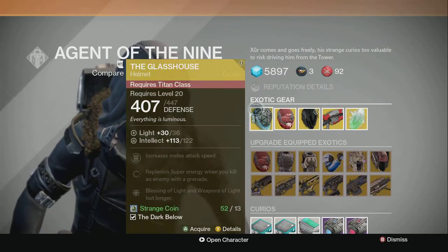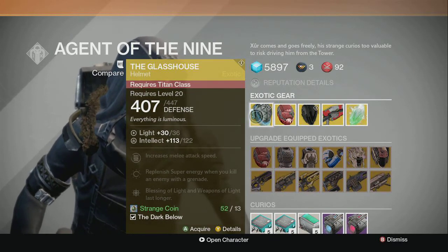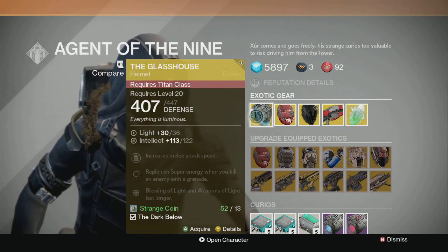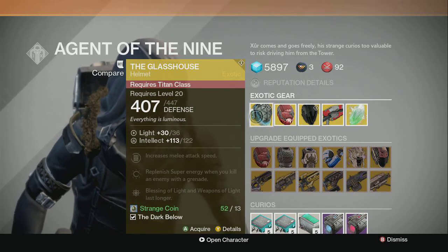He has Glass House. It increases your melee attack speed, replenishes super energy when you kill an enemy with a grenade. Blessing of Light and Weapons of Light last longer. Sounds like a pretty good PvE item. I don't think it'll be all that great for PvP.